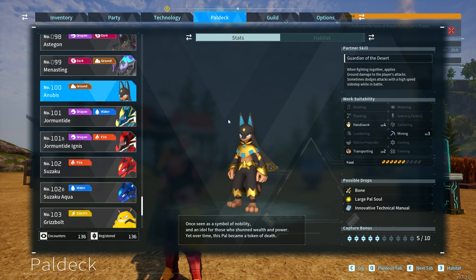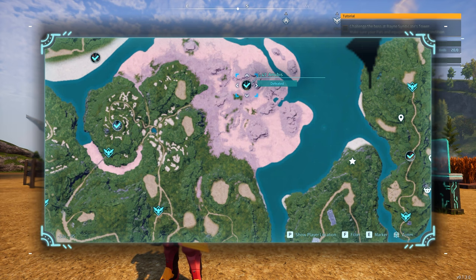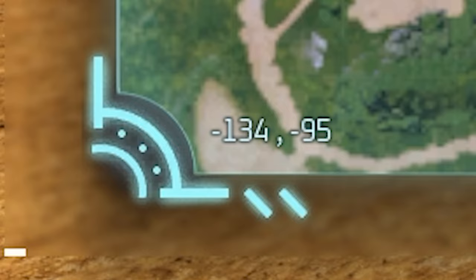Anubis can't really be caught in the wild, at least easily. You can see here on the map, at level 47, you can catch Anubis from its raid version at negative 134, negative 95. But this is not viable in terms of catching it.